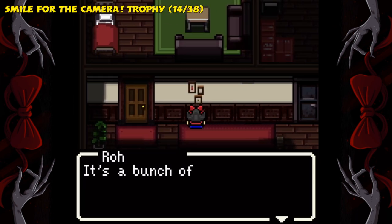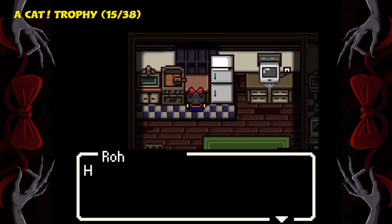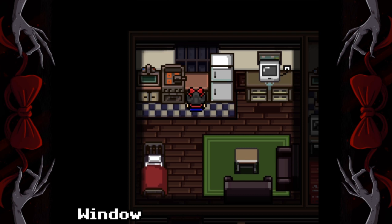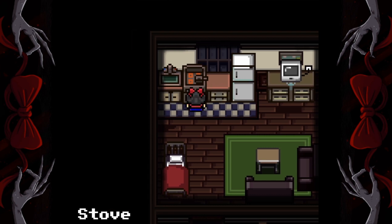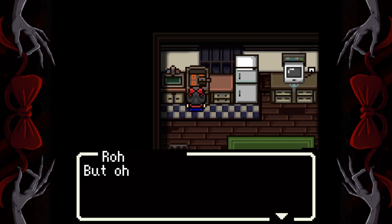Interact with these pictures in the hallway. Now go through the left-hand door and interact with the window. Now at the stove next to the window, put the firecrackers in and then use the lighter on it.